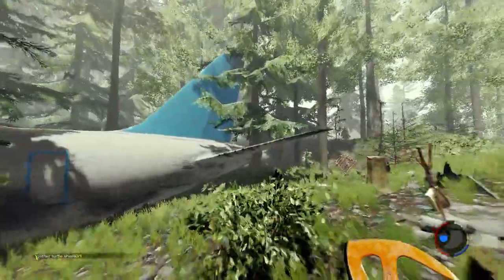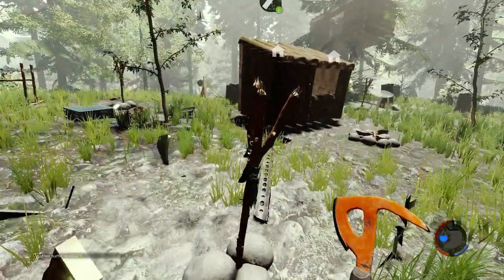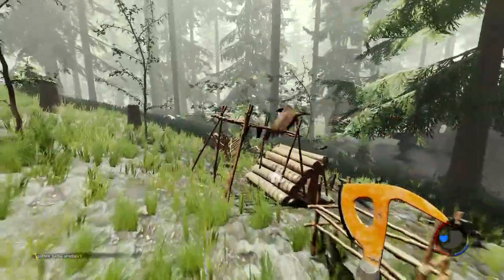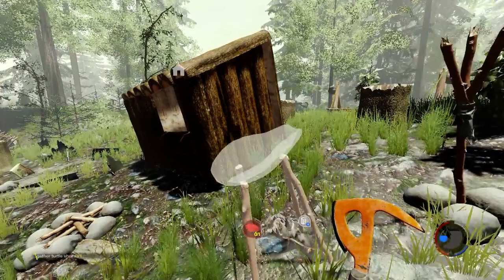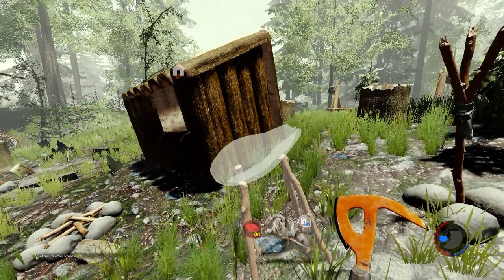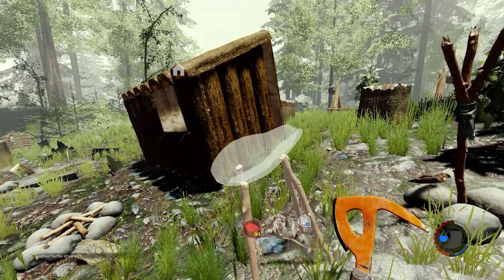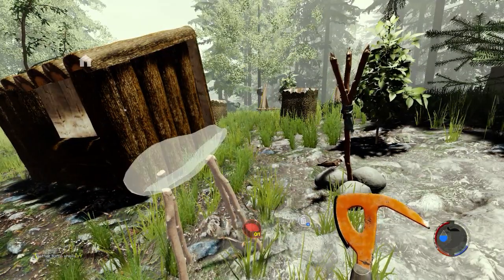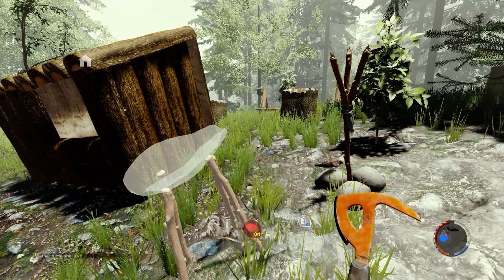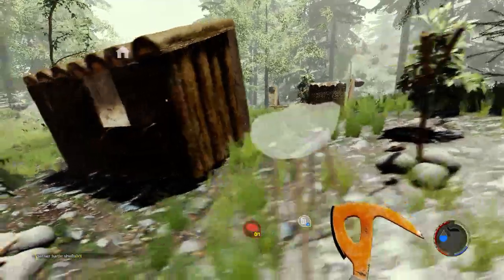There's the deadfall trap and a stump from chopped-down trees used to build various items. Here's a little torch — you'll see that more at night. Here's another torch and here's an item in progress: a water collector. What I'm missing is a turtle shell for that — the bottom left says 'gather turtle shell' and I haven't found one yet. Over on the right side next to my axe is my health, thirst level, hunger, stamina, and fatigue. Right now everything looks okay but I'll have to address some things soon.